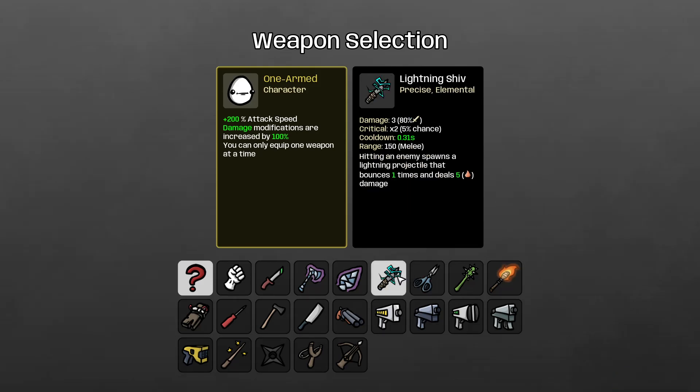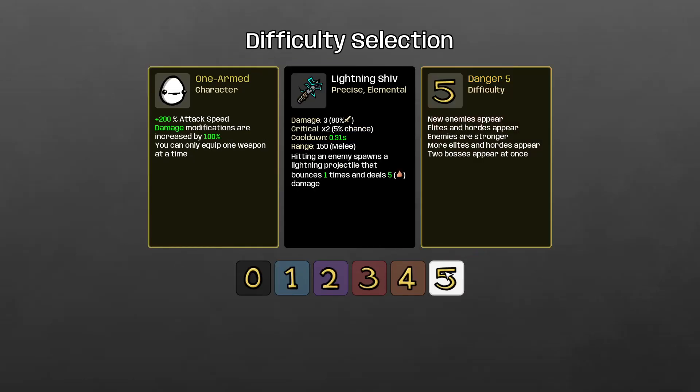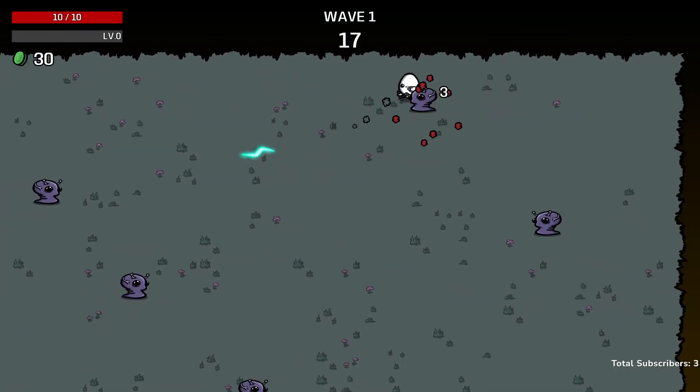We're going to start with the Lightning Shiv, which shoots a bunch of elemental projectiles every time you attack an enemy. Our game plan is to stack elemental damage so we can get those projectiles bouncing around the map doing a lot of damage. Spoiler alert — we will be making a pivot at some point in the run, because if you have the opportunity to switch to something more powerful with One-Armed, it's worth it. But we'll go with Lightning Shiv for now — Danger 5, here we go.